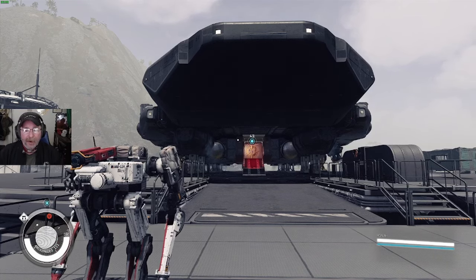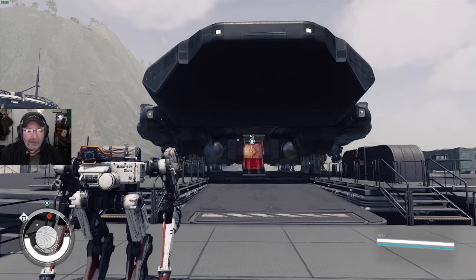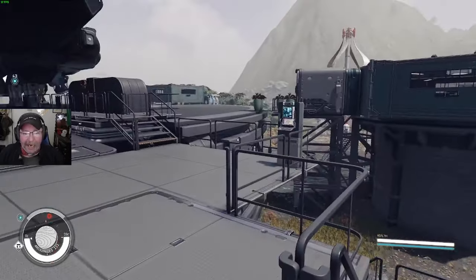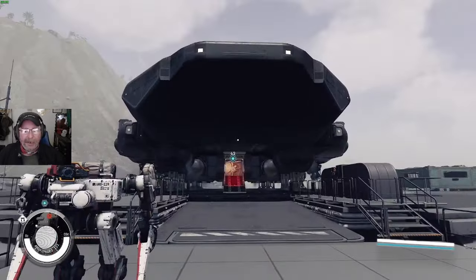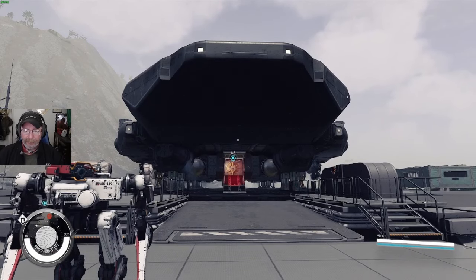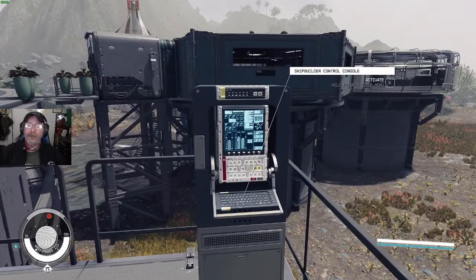Here's what you do: when you get the game, get enough supplies and build a base somewhere. Make sure you have this big lander right here — don't care what you put on your base, just put down a lander.